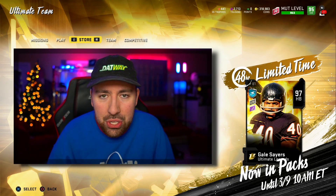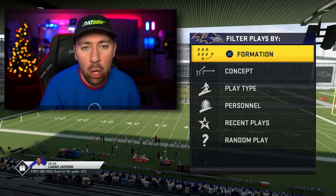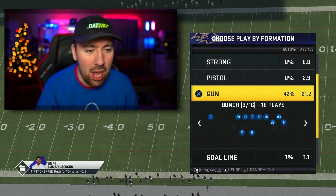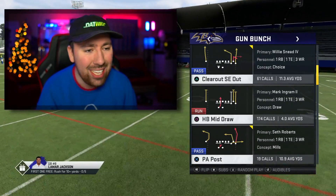Now in my last video, I showed you guys a certain player but didn't really show you the play. It's mostly just a route that absolutely destroys Cover 2 — almost a guaranteed touchdown every time. I'm going to go into practice mode here and show you guys the route and the concept so you can find more of these plays for yourself. This concept and route is out of the NFL Live Playbook Baltimore Ravens offense. The best example of it is in the gun bunch section, and the play is Clear Out SE Out.